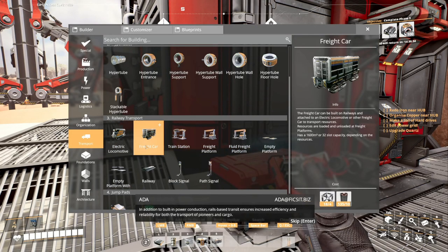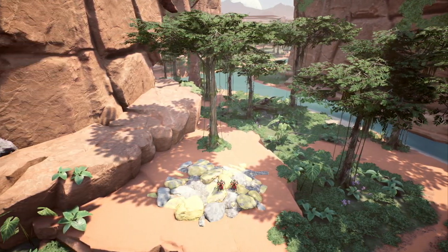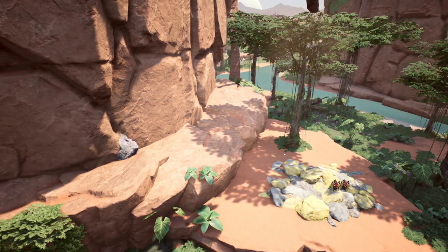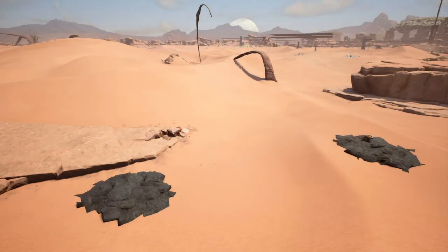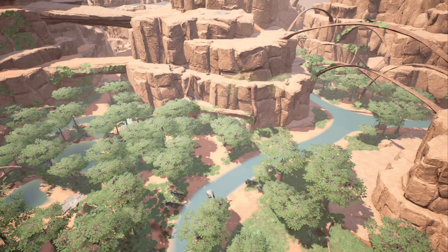Now that we had the trains unlocked, I started on the compacted coal build as I thought this would be the easiest part to set up. Just north of where the main base is situated, we found a pure sulfur node and also two normal coal nodes, which will pair perfectly together to make our compacted coal, as the alternate recipe requires equal parts sulfur and coal. This area is also great because there is a ton of spare space to add in a train station too.